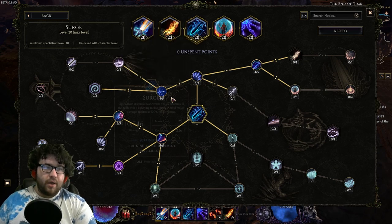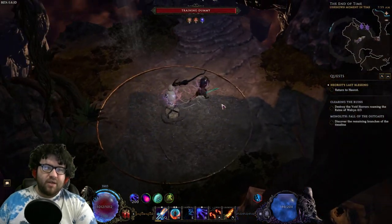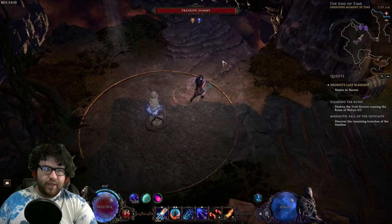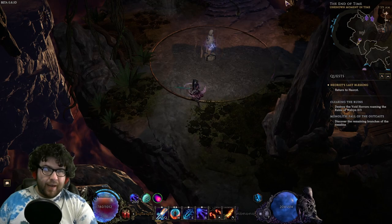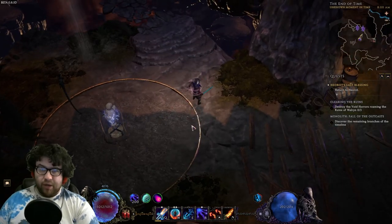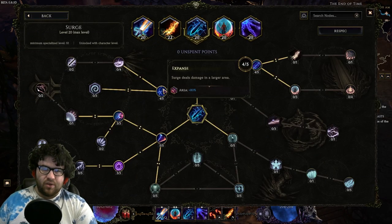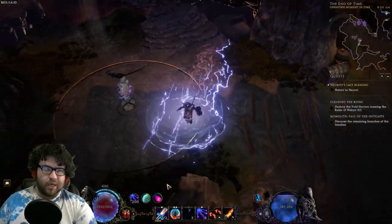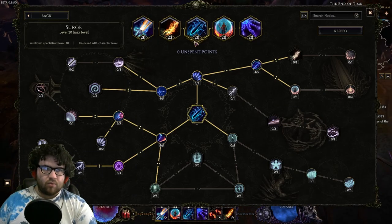Then 1 point travel to Jolt, 4 points into Expanse — this is mandatory. Having this much area makes the build feel so much better because Surge, if you did not know, is a giant rectangle. It's hard to tell with the animation, but it's actually a really big rectangle and it hits in front of you and behind you. It has a large amount of AoE — you just have to play with it and understand how big it is. I think it deserves a new animation because you could easily make the animation show the whole rectangle and make it look really cool.